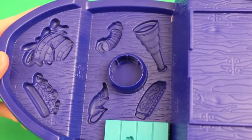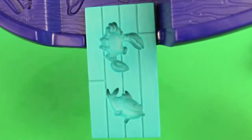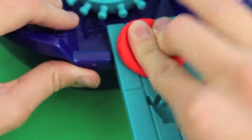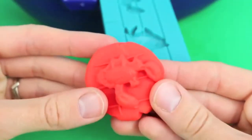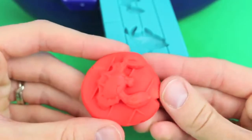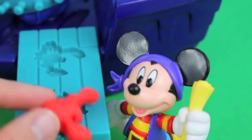On my pirate ship, there's even more things I can make! I'm still hungry — maybe I'll make this crab! I just need to load up some red Play-Doh into this mold that's on the plank. There's my crab! Time to eat! Ow! You just pinched my nose!